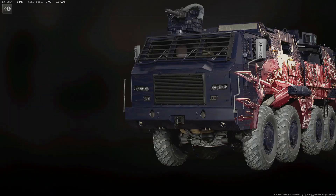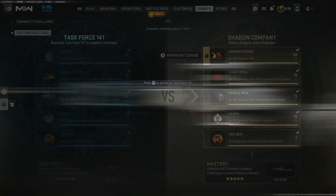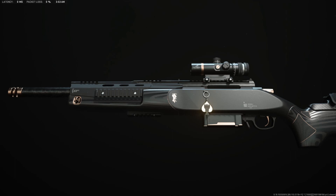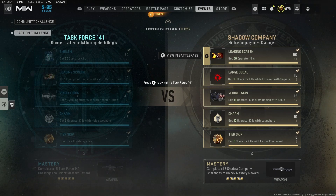For the vehicle skin for the MRAP you need to get 15 Operator kills from behind with SMGs. A map like Shipment, which is currently in the rotation as Shipment 24/7, makes this very easy — that's where I got most of my challenges done. For the Shadow Company charm you need 10 Operator kills with launchers. Pretty easy on Shipment, though other people will be using rocket launchers too. I just went in with the RPG and started spamming it.